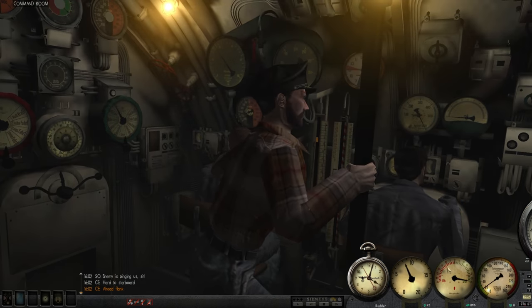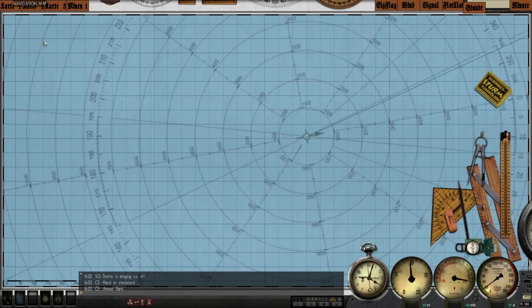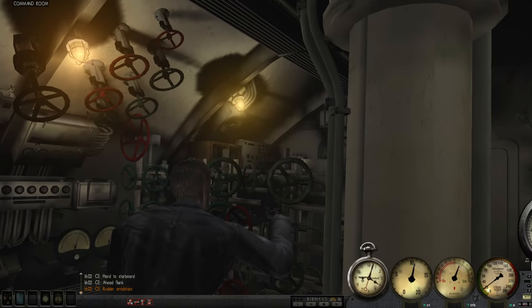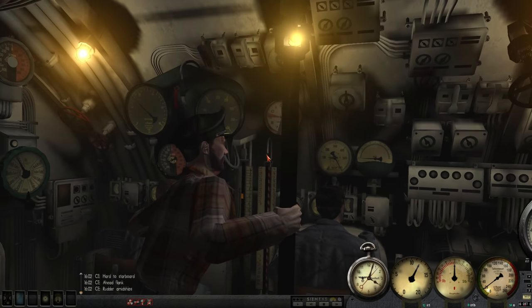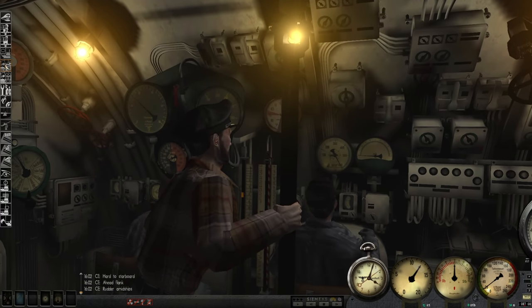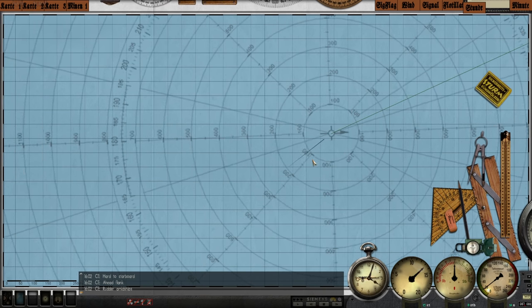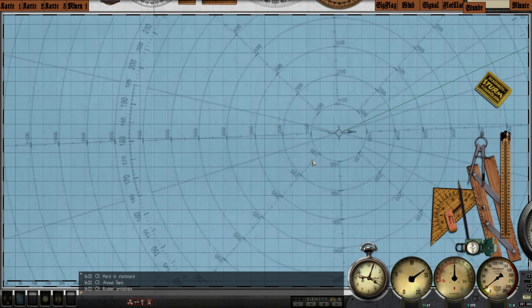She is making her attack run — we are going flank speed now, rudder amidships. Those were hedgehogs hitting the sea floor, that's what that was, absolutely. Keep on running — 13 knots. Okay, she passed, she's laying her pattern.